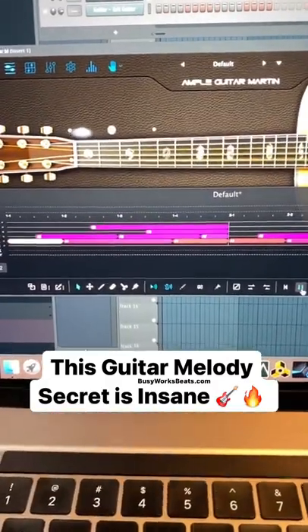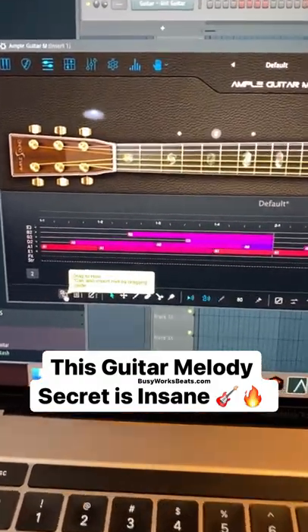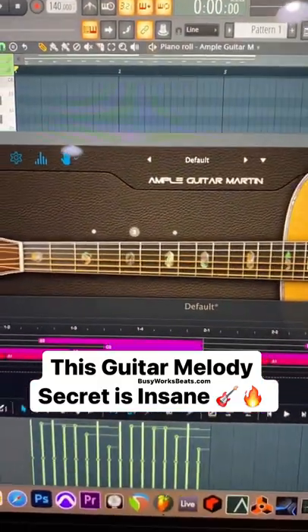Hit play if you want to preview, and then in the bottom left, drag this into your channel rack and now you have a melody.